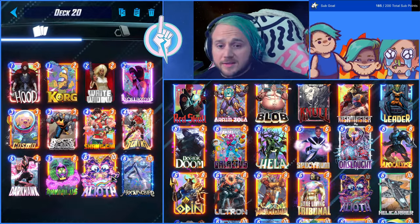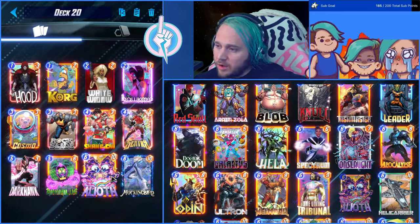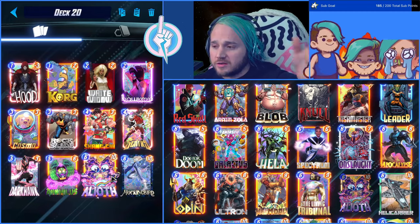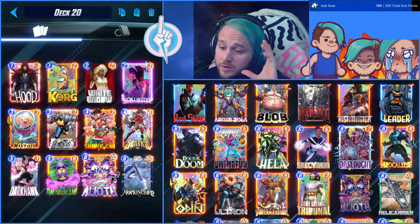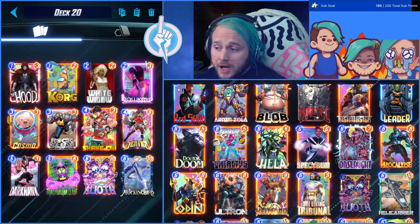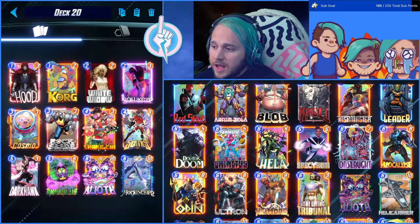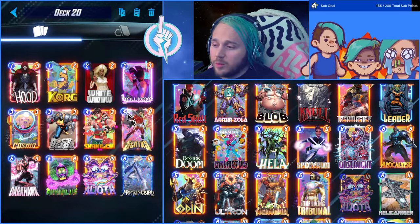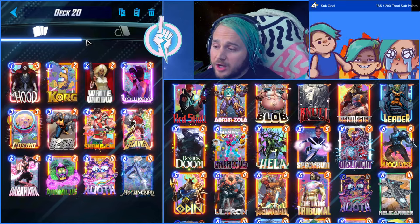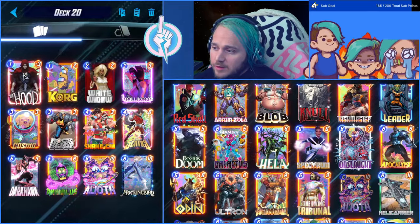The fifth piece of building a good Snap deck is understanding priority or tempo. Priority is determined by which player has the most power across all locations. Some decks you want to keep priority; others you want to throw it. An example of wanting to lose priority is Shang-Chi — if your opponent has a big card, you throw priority so you can play Shang-Chi last turn and take out those 10-plus power cards. An example of wanting to take priority is A-Liya, whose on-reveal removes the text from all unrevealed enemy cards.